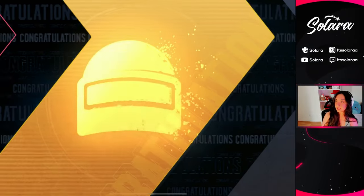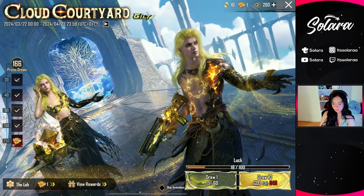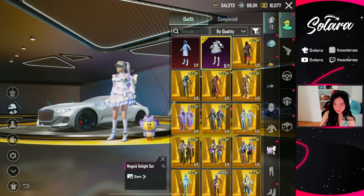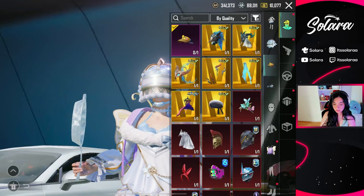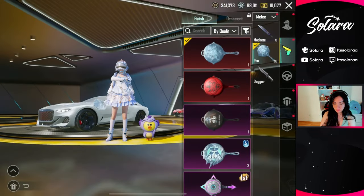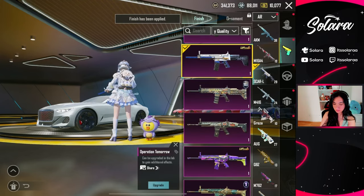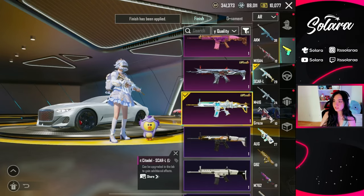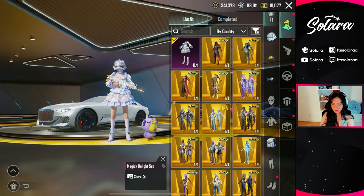We got another golden gem right there. Let's go ahead and claim the famas skin — and there we have it. Let's take a look at everything we've got in today's opening. We have the magic delight set as well as the magic delight helmet. Let's equip our scar L skin — as you can see I already have this one, but here's our scar L skin. This is so cute, I actually really like this — I might wear this for a little bit.